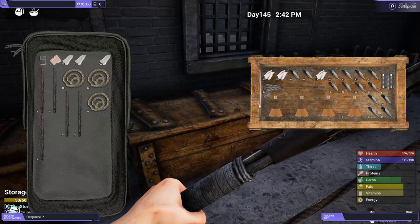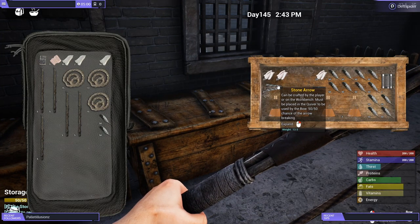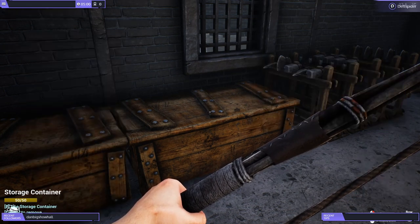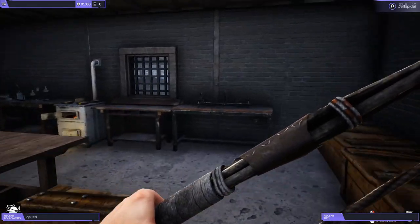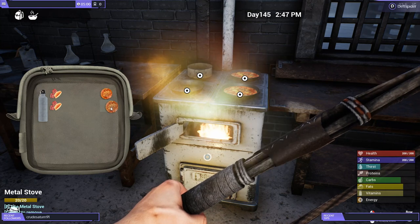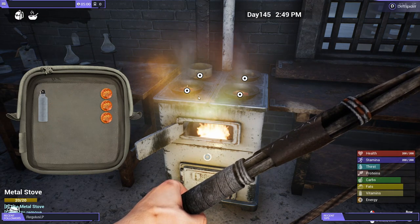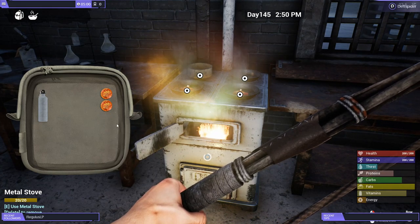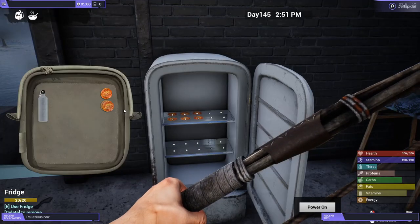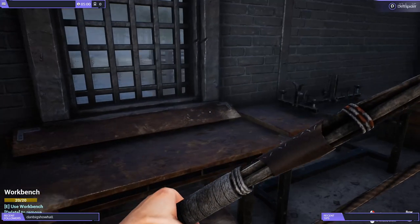Then we need some feathers. I've got a stack of stone arrows there — I don't really care for those but I save them just in case. We need energy, so we'll eat one of these stews to get some back. If you watch your energy it'll go up once you eat some stew. Stews or any type of cooked food gives you a bigger increase in energy.